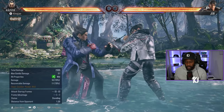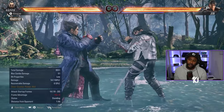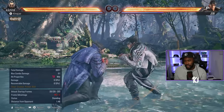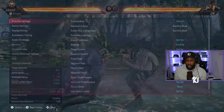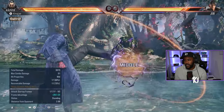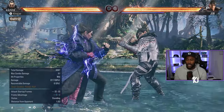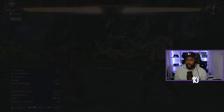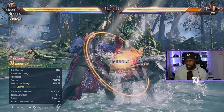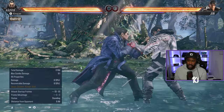He also has down-back 3 which is good, and down-back 2 which is good on counter hit — it knocks them down. Then there's 4,4,4 which is a good, quite annoying move that makes them instantly spin.